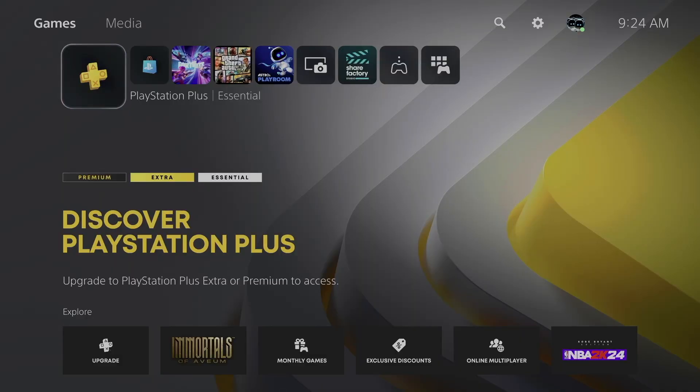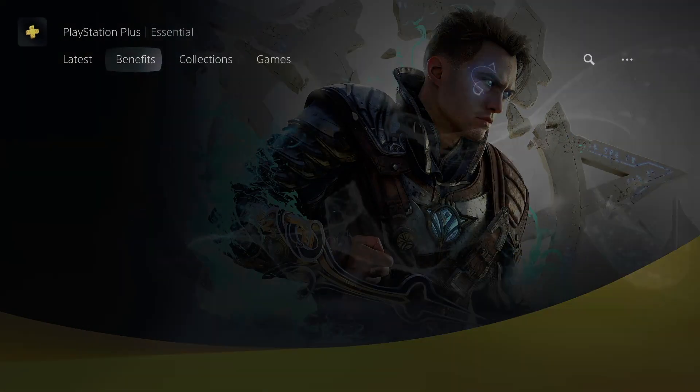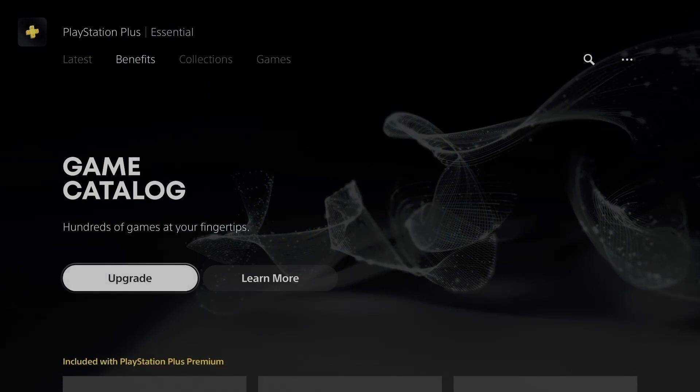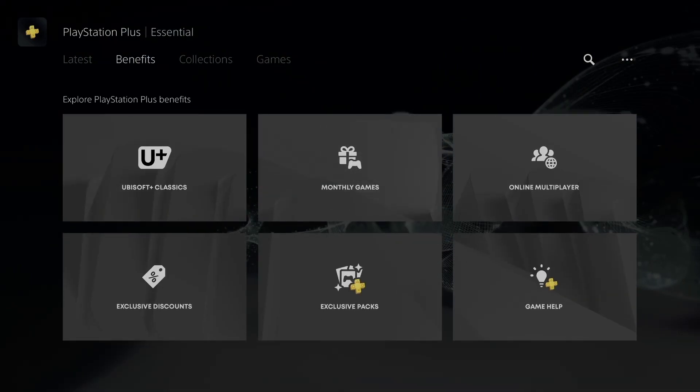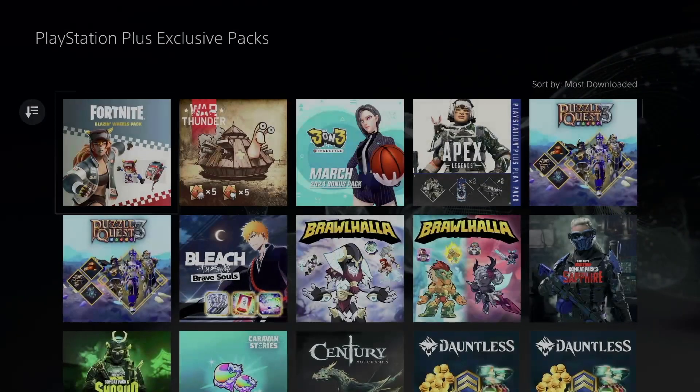Hey guys, today I'm taking a look at exclusive packs that you get with PS Plus, and they are free. To get into those, just go to PS Plus, which is your very first option, then go to Benefits. Once you're in Benefits, scroll down a little bit to Exclusive Packs, and from there just click on View Games.